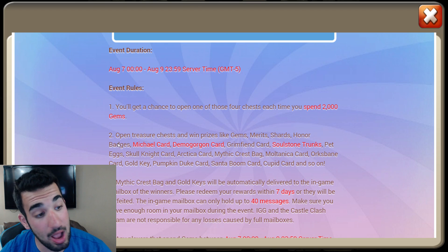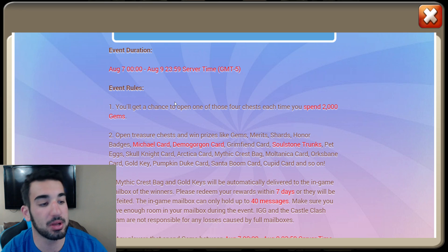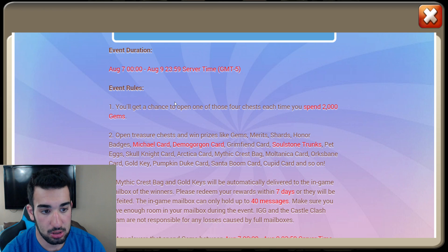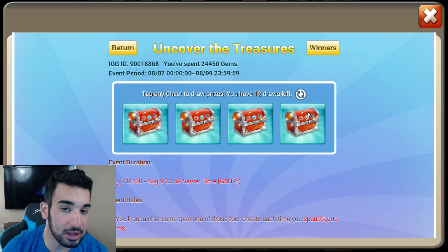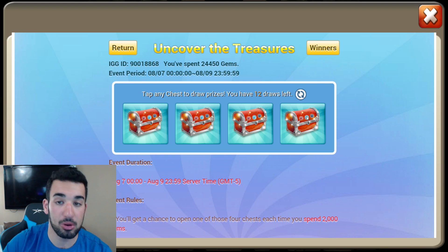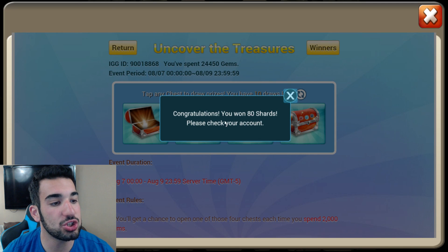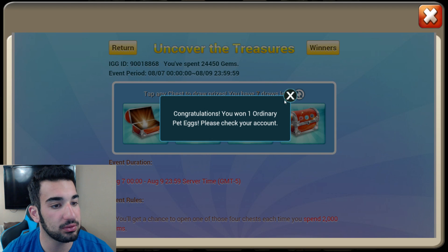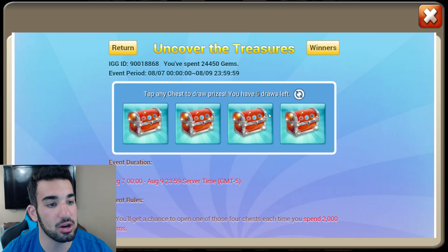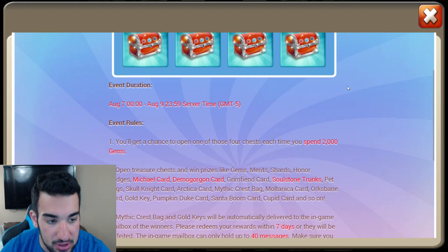I'm going to see what we can get. You can get a Michael card, a Demogorgon card, Soulstone Trunks, Peg, Skull Knight, Arctica — if I can get a Michael card, Demogorgon card, or Arctica card I will be happy. But as we all know, this is more rigged than the gem rolling system. I got 80 gems, 80 shards, one ordinary Pet Egg — that's probably the worst thing you can get. 1,200 Honor Badges, eight draws left, one ordinary Pet Egg, 1,000 Honor Badges, 900 Honor Badges, another ordinary Pet Egg, 50 Merits, 80 gems, 30 Merits — and the last one is 900 Honor Badges.